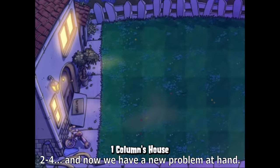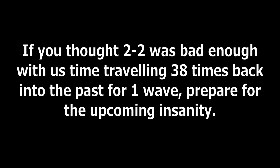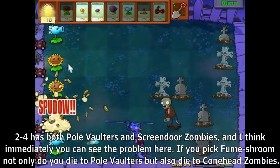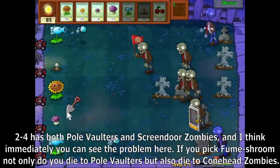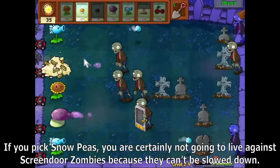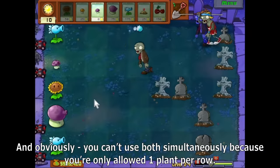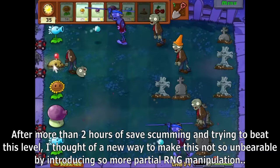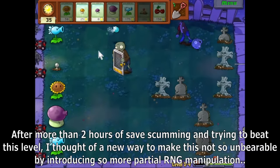2-4 — if you thought 2-2 was bad enough with us time-traveling 38 times back into the past for one wave, prepare for the upcoming insanity. 2-4 has both Pole Vaulters and Screen Door Zombies. If you pick Fume Shroom, not only do you die to Pole Vaulters but also to Conehead Zombies. If you pick Snow Peas, you certainly won't survive against Screen Door Zombies because they can't be slowed down. And obviously you can't use both simultaneously because you're only allowed one plant per row. After more than 2 hours of save scumming, I thought of a new way to make this not so unbearable by introducing more partial RNG manipulation.